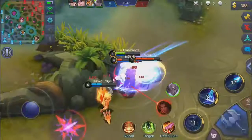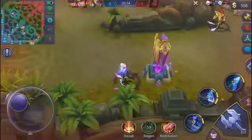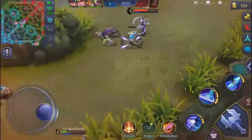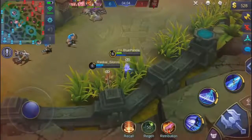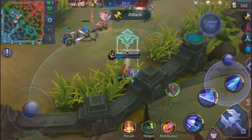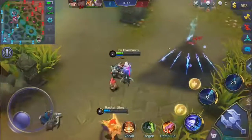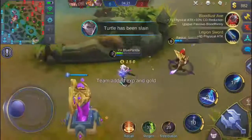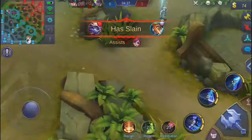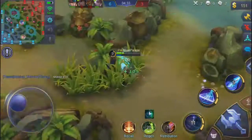I dodged his ultimate with my second ability, dealing a lot of damage, but I'm about to die. I dodged Karina's attack by using my second ability because you can't get targeted when you're using it - I did that exactly when she was about to kill me. I almost killed her solo with my ultimate and second ability. You can see the first item I bought which gives lifesteal when you use abilities - I think that's an amazing item on this hero because he lifesteal so much on his abilities.